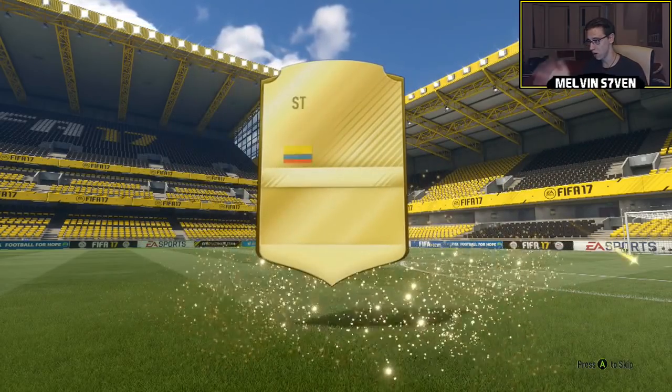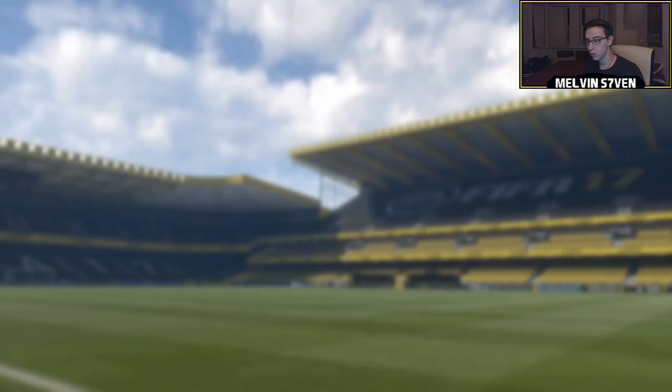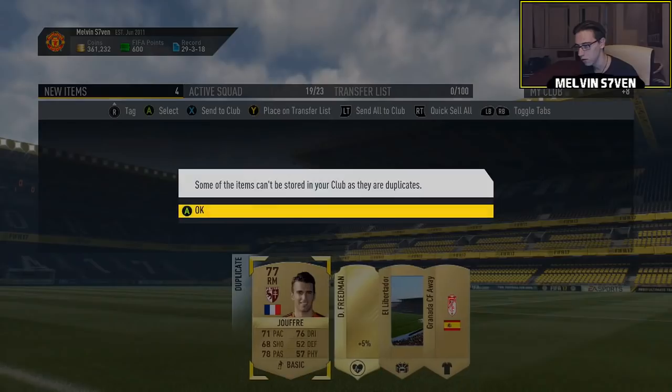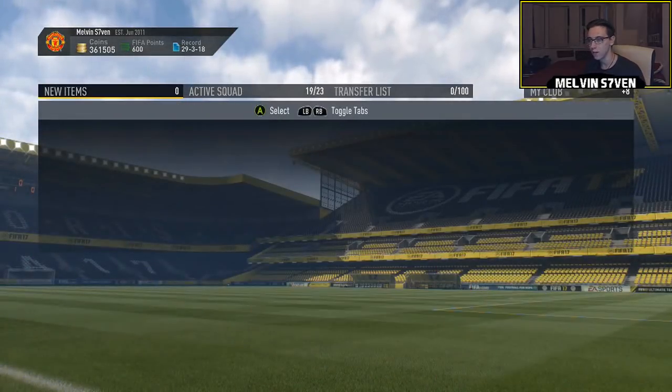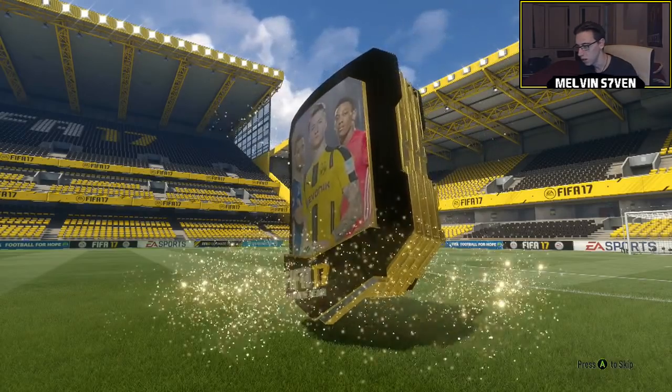It was actually a 15k pack you get for doing the Shelter one. We've got a rare player in this — who is it? It's Falco. 81 rated, probably doesn't sell for a lot, but I've heard from Bateson in particular that he's very very overpowered in the game.